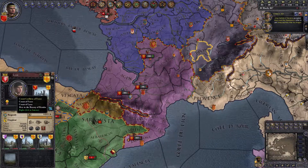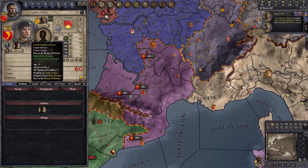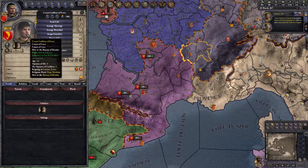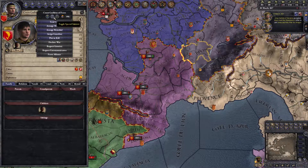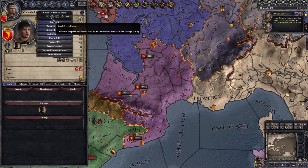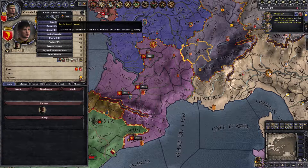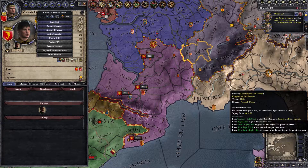How we do that is we just find the character — whichever one you want. Here we go: Count Guilhem of Forrest. All you need to do is right-click on the character's face profile and select this little toggle box up here. It's the center of these three circles and it says 'Toggle Special Interest.' Characters of special interest are listed in the outliner and have their own message settings. Click on that, it lights up — they are now special interest.